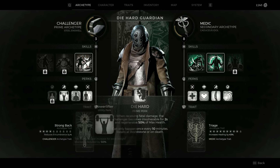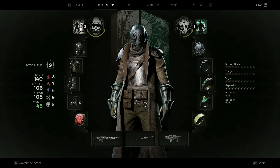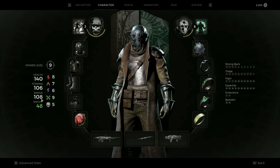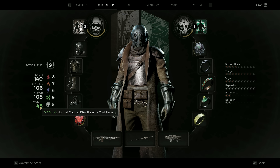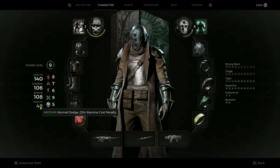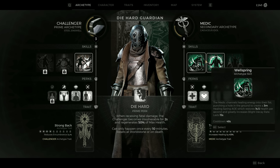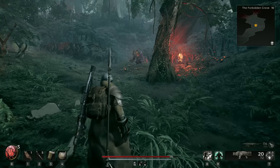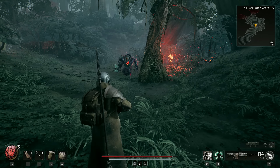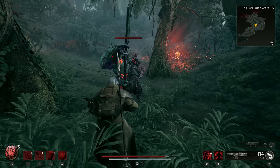I also wanted to incorporate the War Stomp skill from the challenger because it is a very nice skill to have once you get swarmed or in tight situations. You also have the ability to equip heavier armor — I've already started to equip a little bit of heavy armor and the damage reduction is around 35% while still being able to do a normal dodge roll. This Die Hard Guardian setup can easily ignore a lot of boss mechanics at least at survivor difficulty and can shake off a lot of damage, giving you a lot of room for error and learning the game.